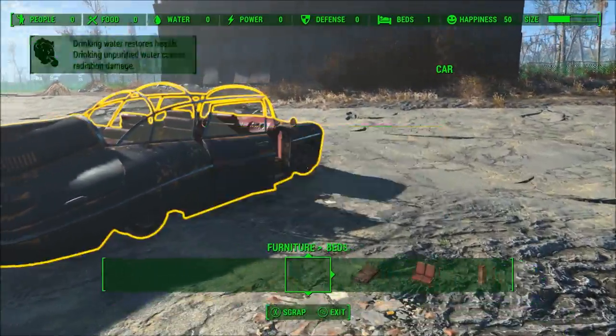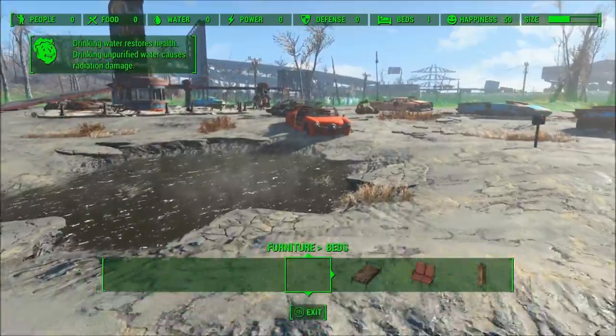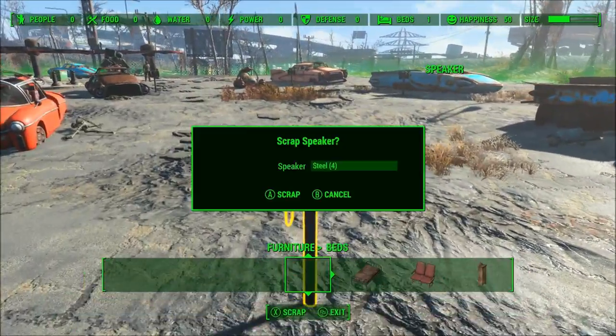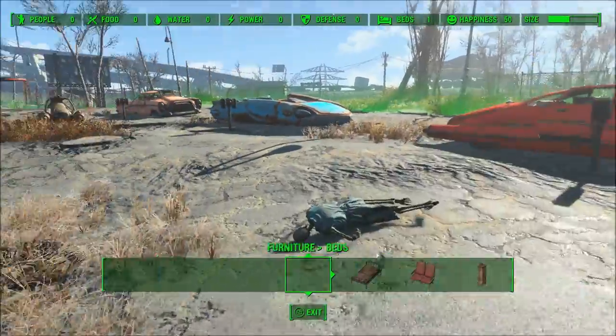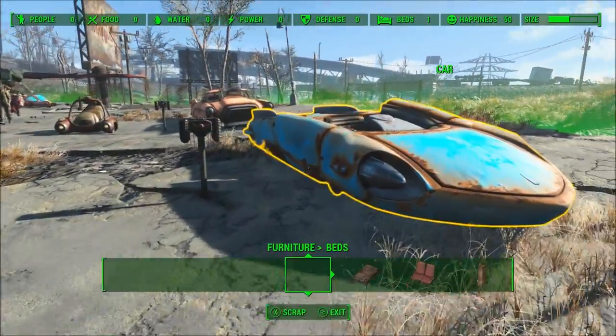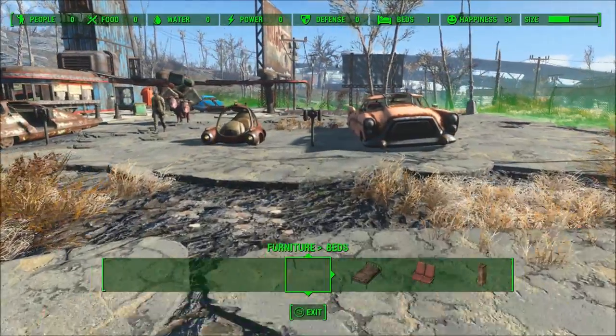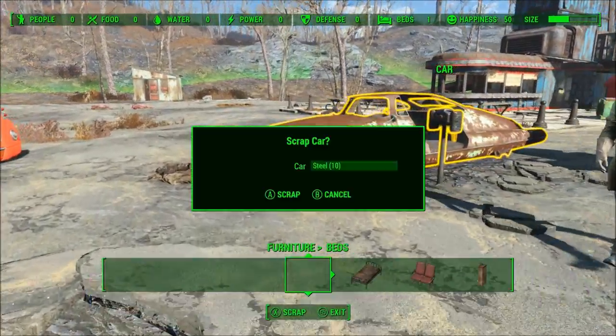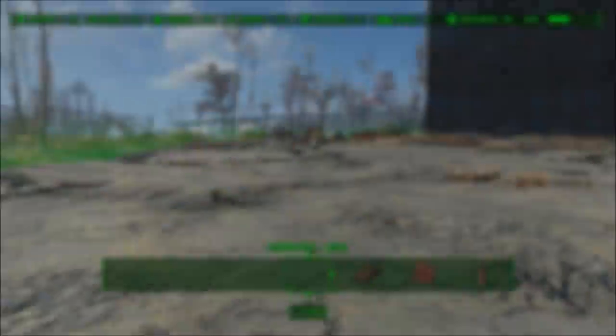While I think a lot of things can be fixed, some can't, and I hope that if there are any developers out there watching this video, they will consider some of my suggestions in future entries of the Fallout franchise. Without further ado, these will be the five big problems with Fallout 4's settlement building system. Number five: tutorials.